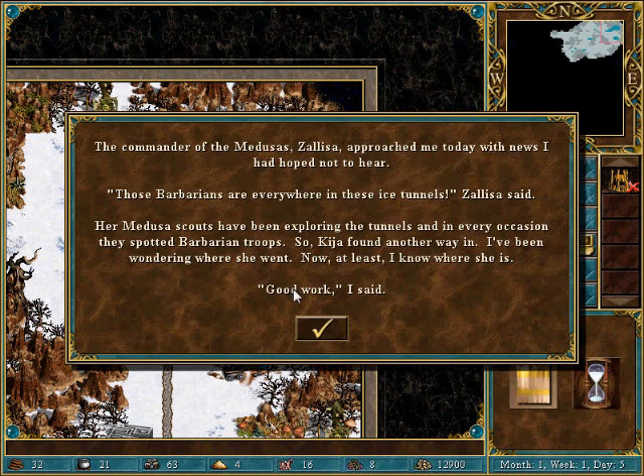I'm just going to work on building up our Mercury. The commander of the Medusas, Zelisa, approached me today with news I had hoped not to hear. Those barbarians are everywhere in these ice tunnels, Zelisa said. Her Medusa scouts have been exploring the tunnels, and in every direction they spotted barbarian troops. So Keisha found another way in. Now at least I know where she is.